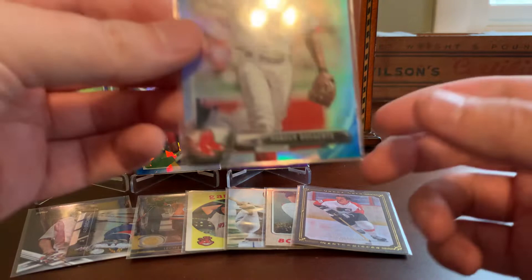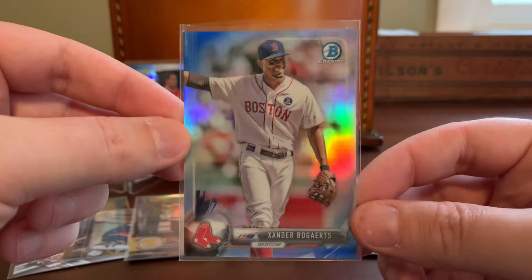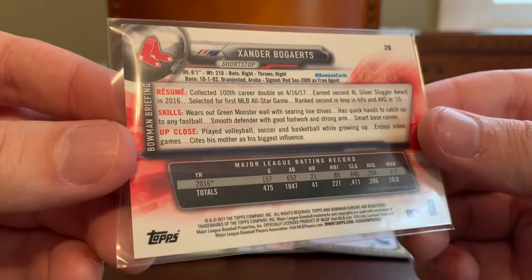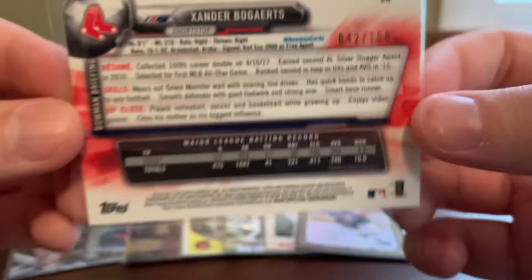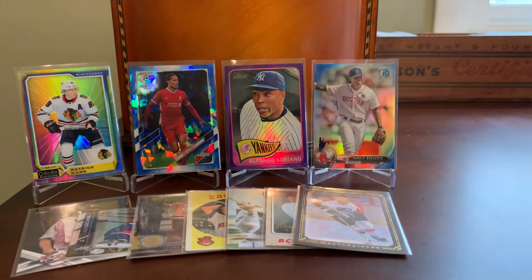Here's another shiny Xander — this is a 2017 Bowman Chrome blue refractor parallel. Not very difficult to tell; you got the blue tint around the edges and the obvious refractor technology. The blues, as they were most years, were numbered out of 150. This was like $1 to $1.50 and was just very low-hanging fruit to expand the Bogarts collection with a little bit rarer serial-numbered type stuff.